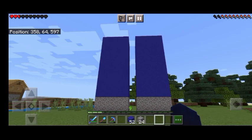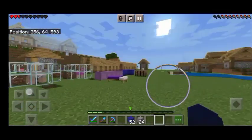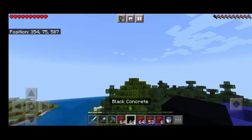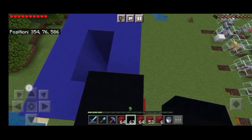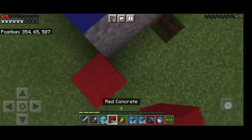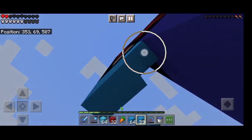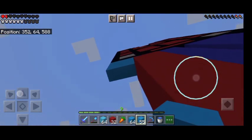Then we will finish this video. Now let's go to the right and continue. Let's go to the crafting table. Let's go to the left and take a layer. Now let's go to the left and put a layer. Now let's go to the right and do the left, now let's go to the left and do the right.